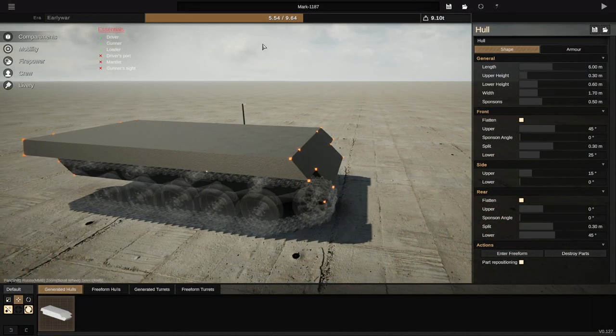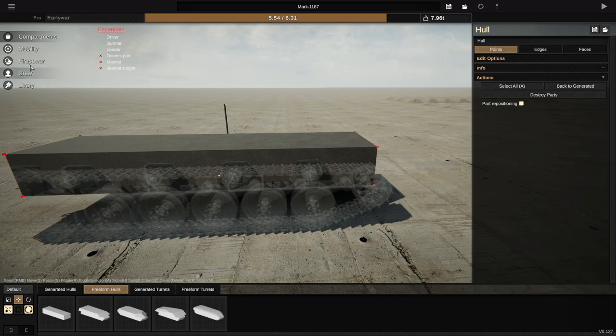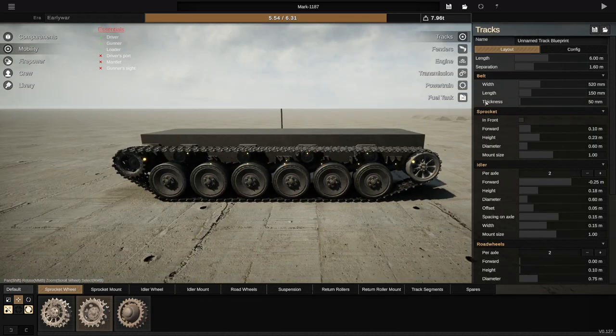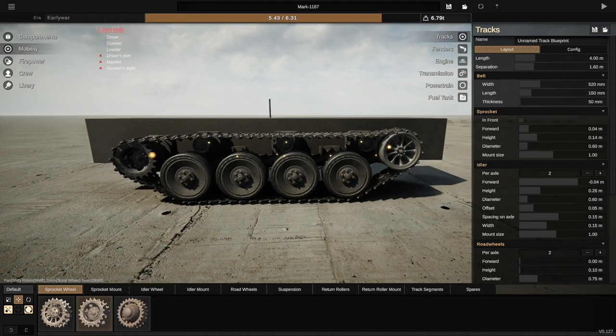This tank is actually going to be an early war tank — I feel like early war tanks, I don't know, it just makes sense to do it that way. So let's do that. We'll go to freeform hulls and get one of those. We're also going to make it a lot shorter than normal. Let's go with like 4 meters long. That is not very long, but that seems like it'll do quite well.